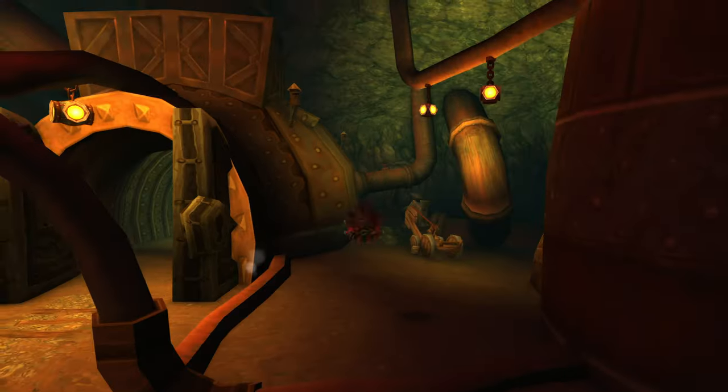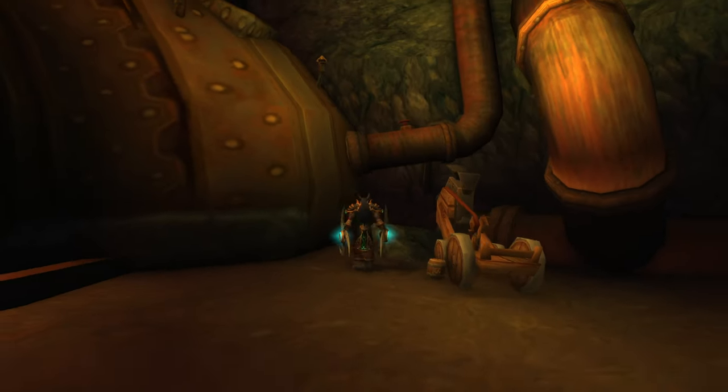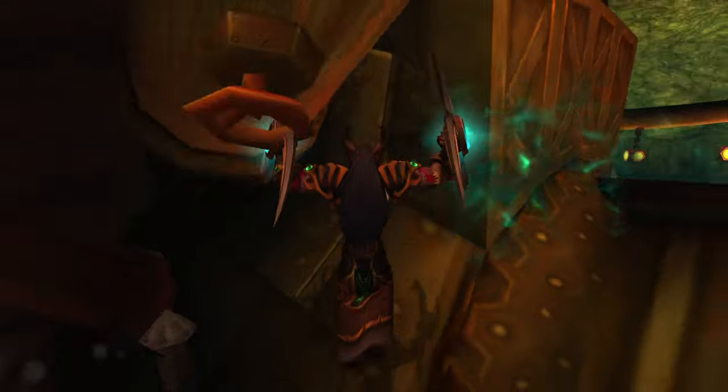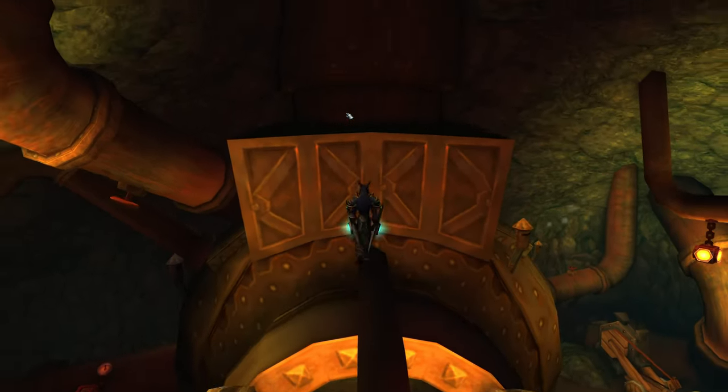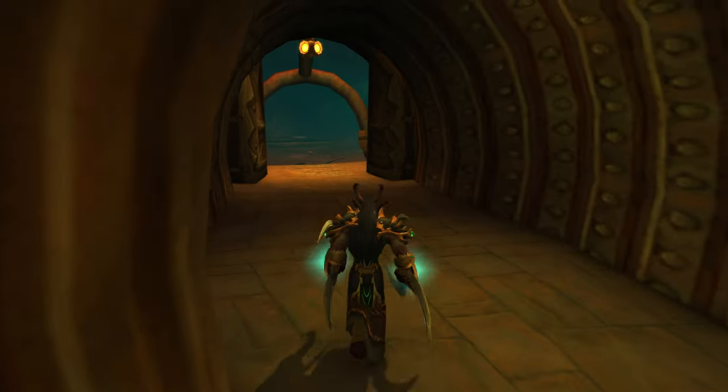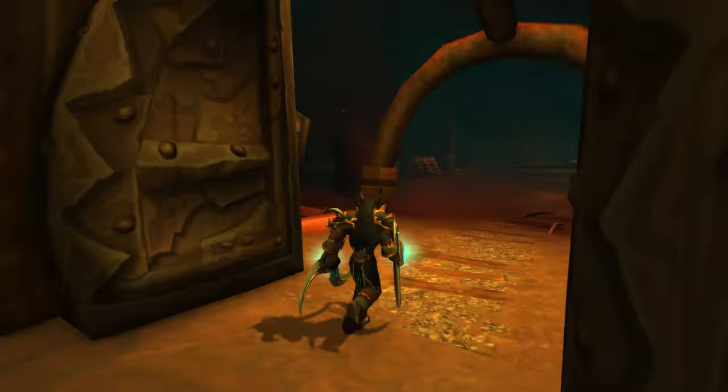We're going to want to get on top of here, so we're going to come over this way. There's a place right there. What we're going to want to do is get on top of here — and boom, we're out of the Deadmines. There you go, that is a place where you can get out.